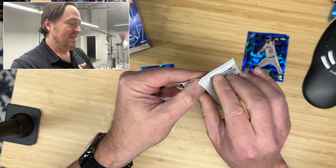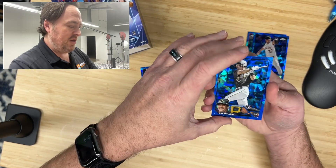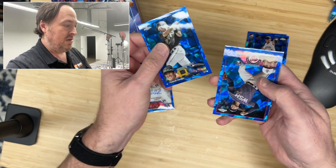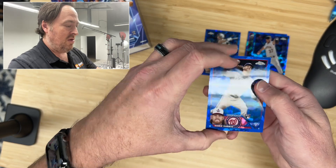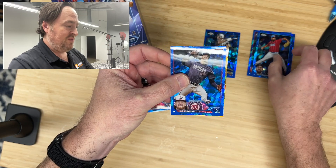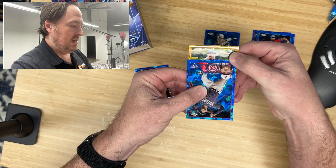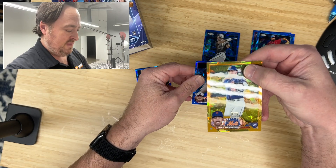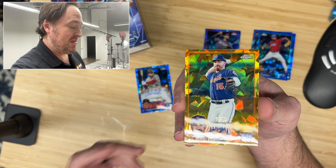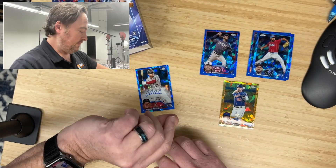Pack number two of Topps Chrome Update Sapphire. We got a gold — all the numbered parallels are numbered to 50 I believe. Drew Maggi, the old-man rookie, but a great story. Hobie Harris for the Nationals. Matt Barnes, former Red Sox, now with the Marlins. And our gold is a Met — Danny Mendick, numbered to 50. Not really the card you want; a journeyman numbered to 50 is the worst parallel you're going to get.